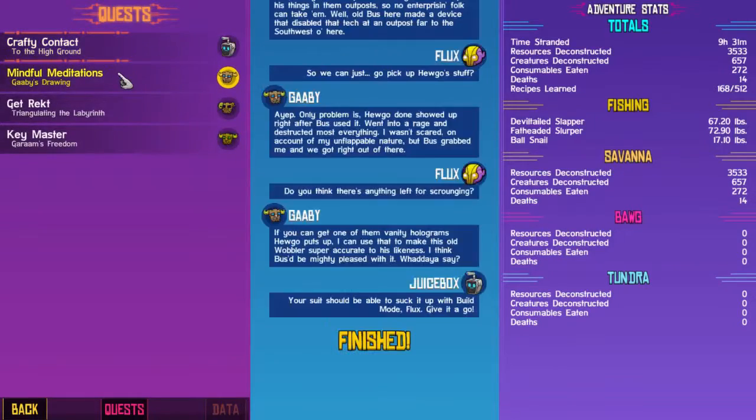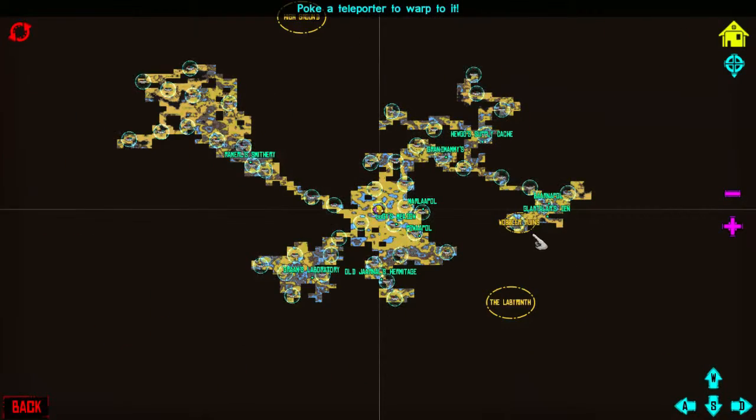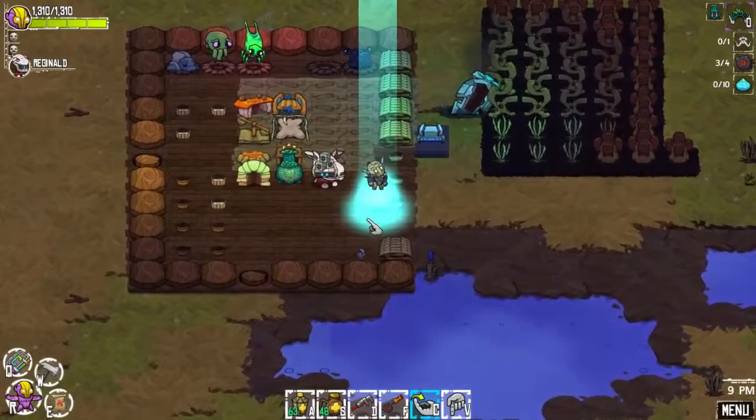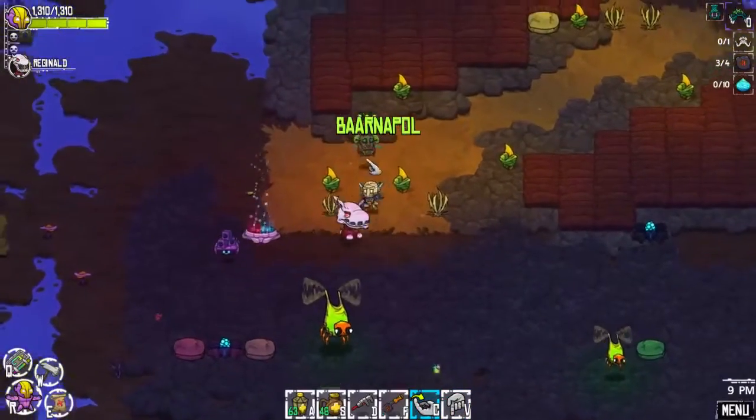Let's take a look at our quest log. It looks like we're done Gabby's drawing. Your suit should be able to pick up the stuff. Let's go over here to — I think it's right here — Barnapool, and see if we can't complete this quest.